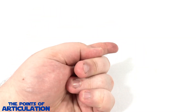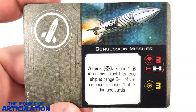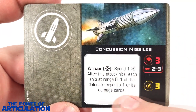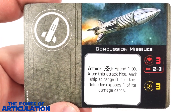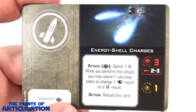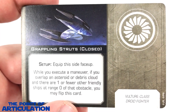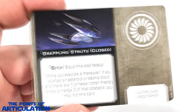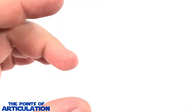Now let's take a look at the cards. We'll begin with the upgrade cards — as always I will read the name of the card, and if you'd like to pause the video and read the text below, go right ahead. First up: Concussion Missiles, Discord Missiles, Energy Shell Charges, Munitions Failsafe, and finally Grappling Struts (closed) and Grappling Struts (open). That does it for the upgrade cards.